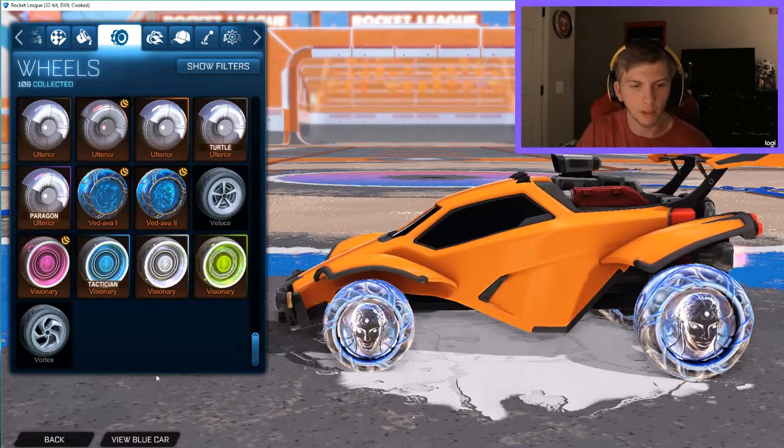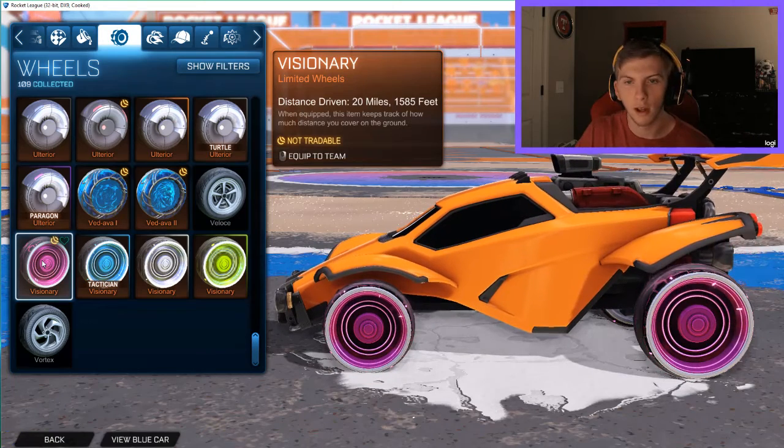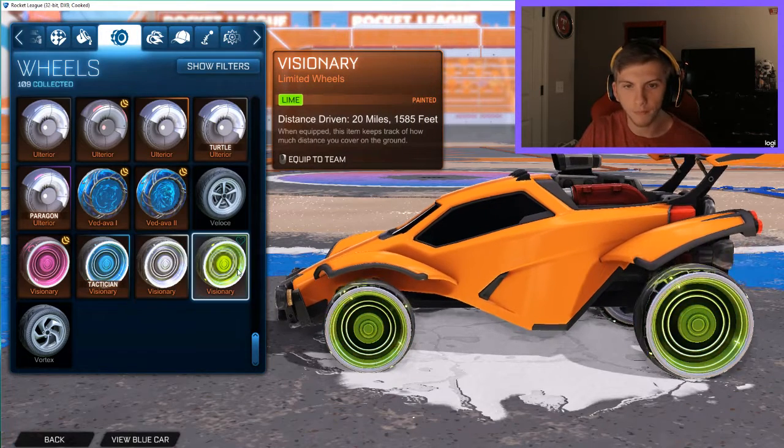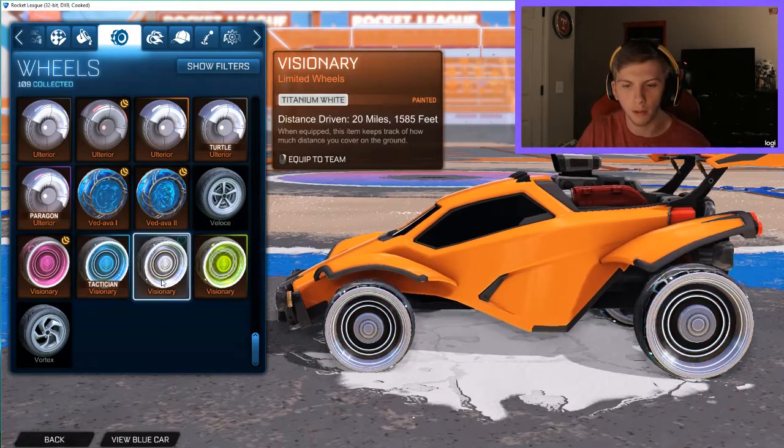Now the Visionary wheels — I like these personally, I think they look really cool. Starting off with the original ones, sky blue, titanium white, and lime. These wheels aren't too bright but they're a good starting set of colors.